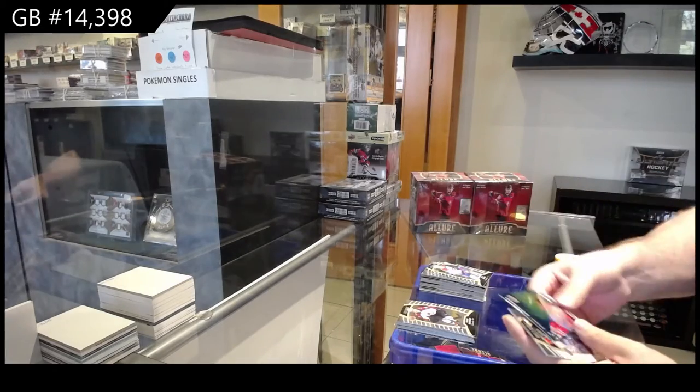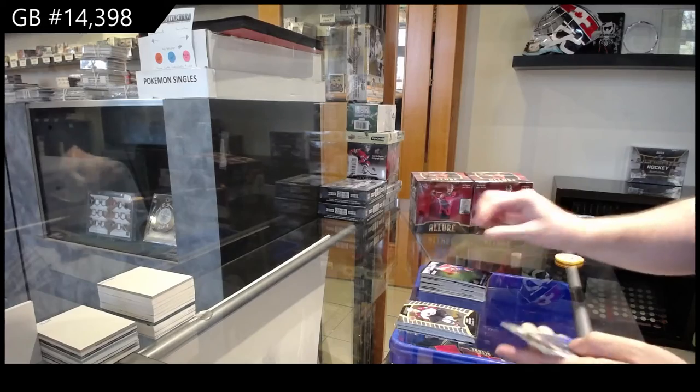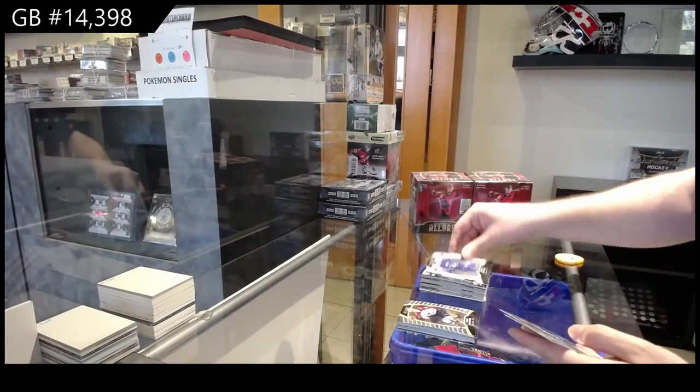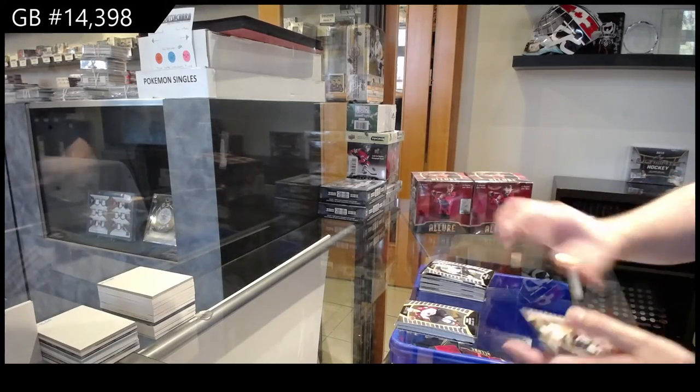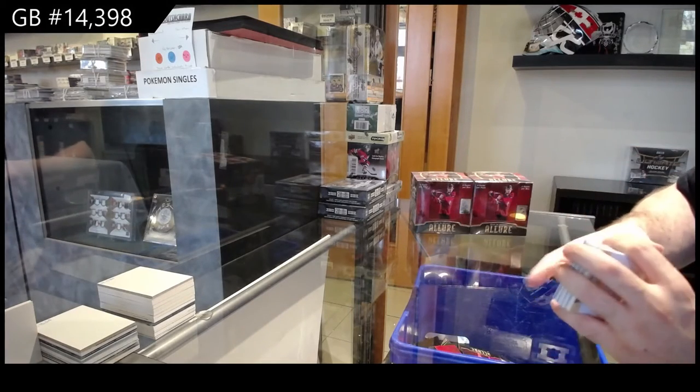We've got a Winter Storm Warning of Gallagher for the Habs, Quinn Hughes white die cut for the Vancouver Canucks, L'Esperance for Dallas. That's a lot of cards for a box.